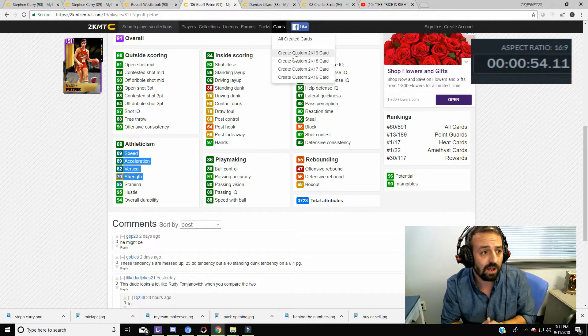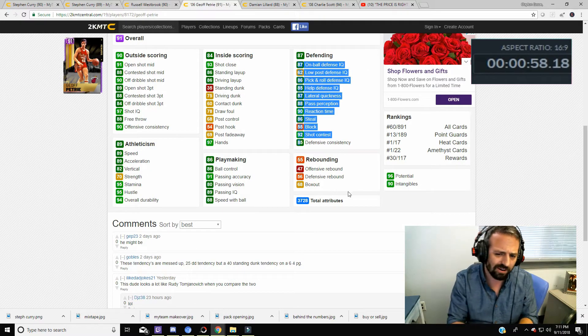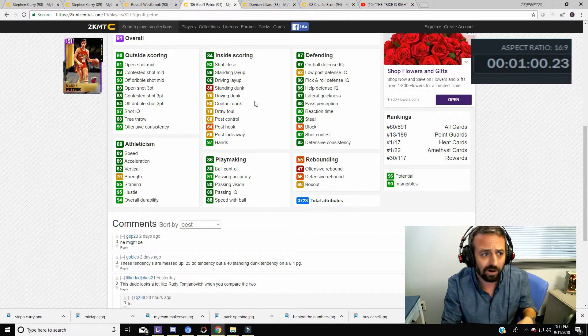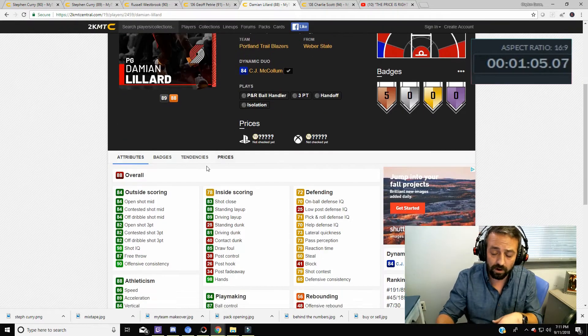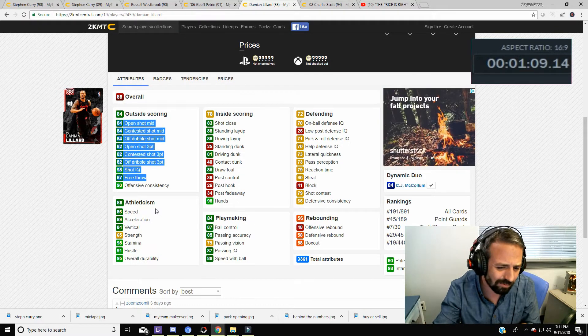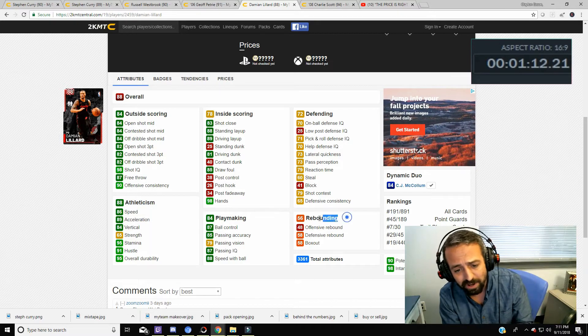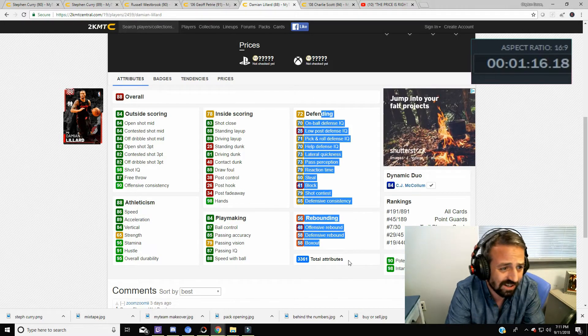Next up, we've got Amethyst reward Jeff Petrie. While this card could cost a bit more, you can also use Steph Curry — either sell him, get MT, or use him if you're going to complete sets. Do not complete the Warriors set, though. Jeff Petrie is the second best point guard in the game right now. He has 37-33 total stats and is 400 stats better than Steph Curry.